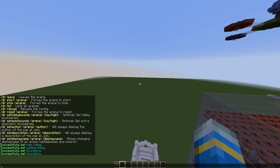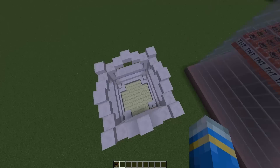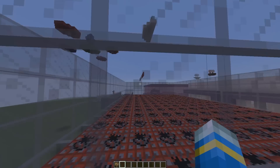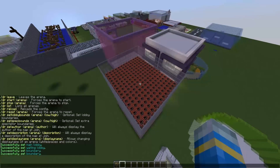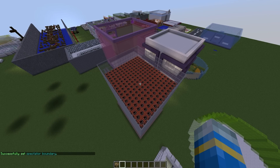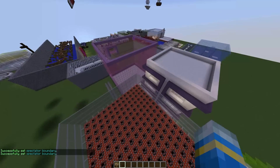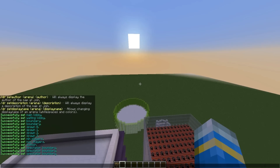You don't have to set the spectator bounds or the lobby bounds, but you could if you wanted to. Walls work better for the lobby as players obviously can't go through them. But we're going to set the spectator spawn above the arena. All we need to do is /dr set spec bounds for arena A1 — there's the low bounds and the high bounds. It's very straightforward.